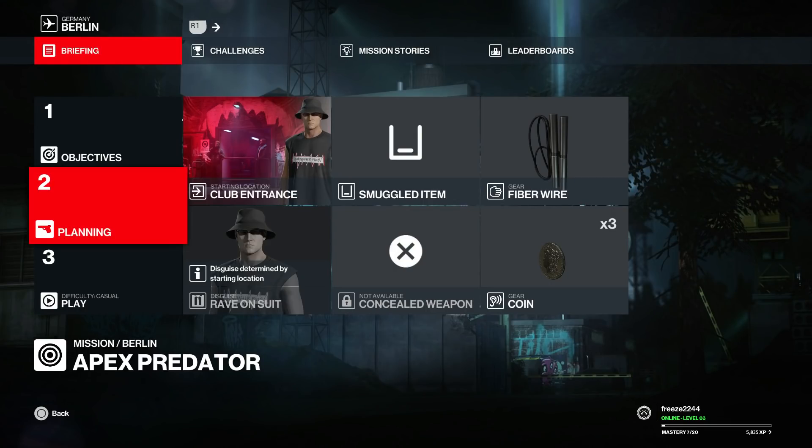What's up guys, my name is Mr. Freeze 2244 and welcome to the 'There Was a Firefight' challenge in Berlin. This involves dressing up as the club owner and doing some other stuff. I want to say thank you to Square Enix and IO Interactive for giving me free early access to the game. If you've missed any videos I've covered so far for Berlin, there's a link in the description for the full playlist of challenges, and there'll also be a link at the end of the video.